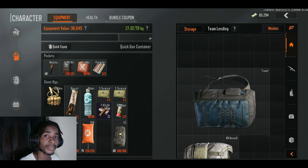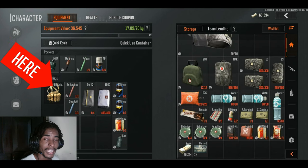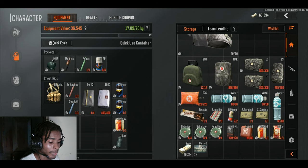This is how most beginners pack their chest rig when starting the game for the first time — loading it with a bunch of items, which I give props for since I used to do the same. But once I understood the health system in Arena Breakout, this is how I pack my rig now, and I'll explain the reason why because certain items, especially med kits, serve multiple functions.